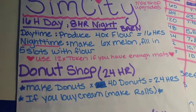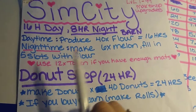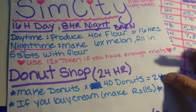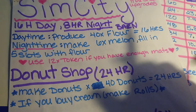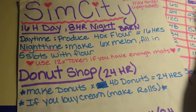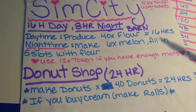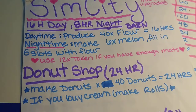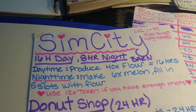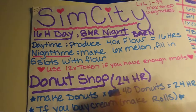First, for a 16-hour day to an eight-hour night in the barn: daytime, you're going to produce 40 flour — 40 flour equals 16 hours. At night, you're going to make six melons and fill the additional five slots with flour. If you have enough techs and seeds, go ahead and use a 12x token on flour.